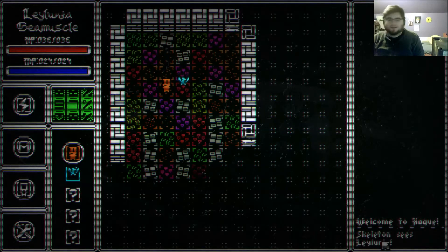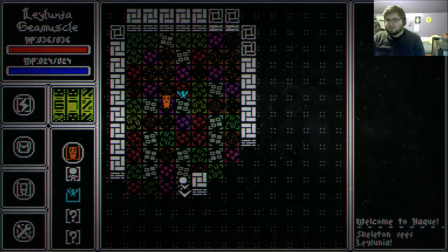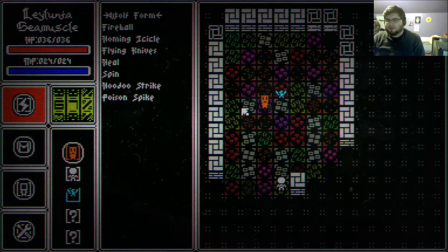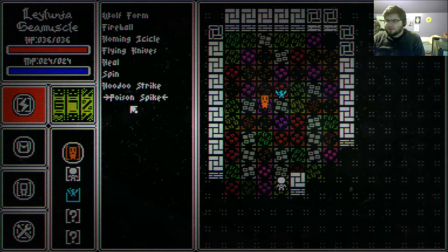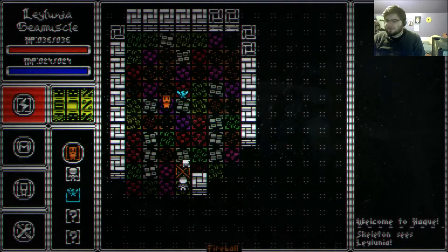We've already been seen by a skeleton, so stuff's gonna go down. Let's interact with the skeleton by throwing things at him until he dies. Skills are going to be the major way you interact with the world, and skills depend on what your character's abilities are and what weapons and equipment they currently have. Right now it's a hodgepodge of skills, but it'll be more thematic in the final version. We've got our fireball skill, so let's say we want to cast a fireball.